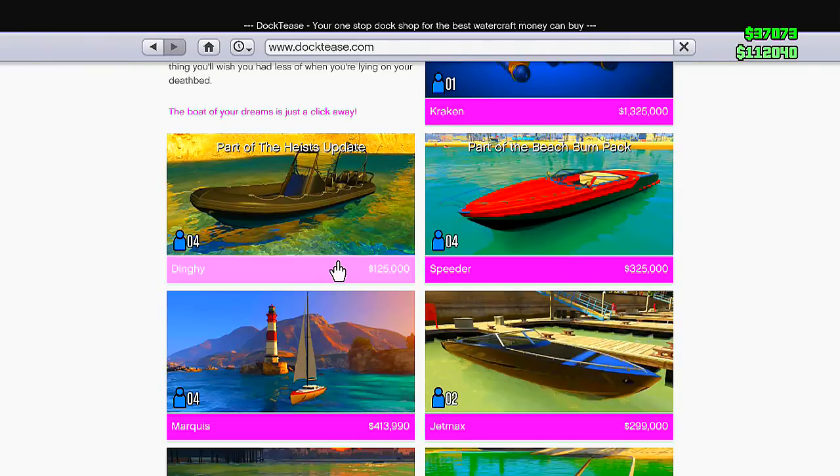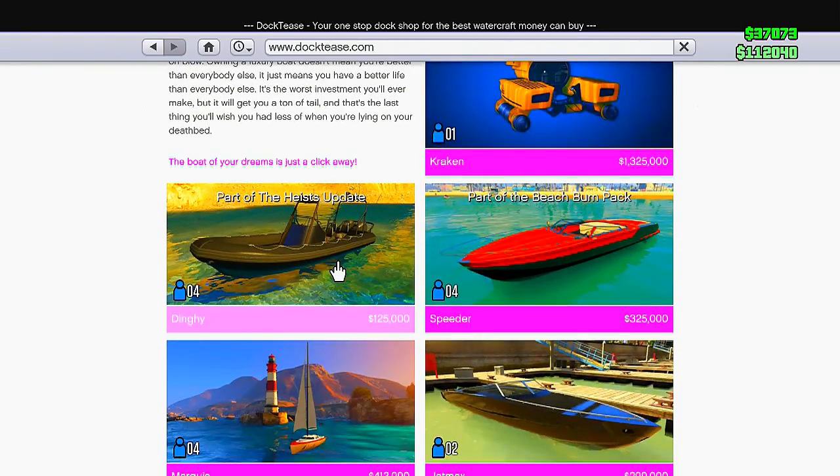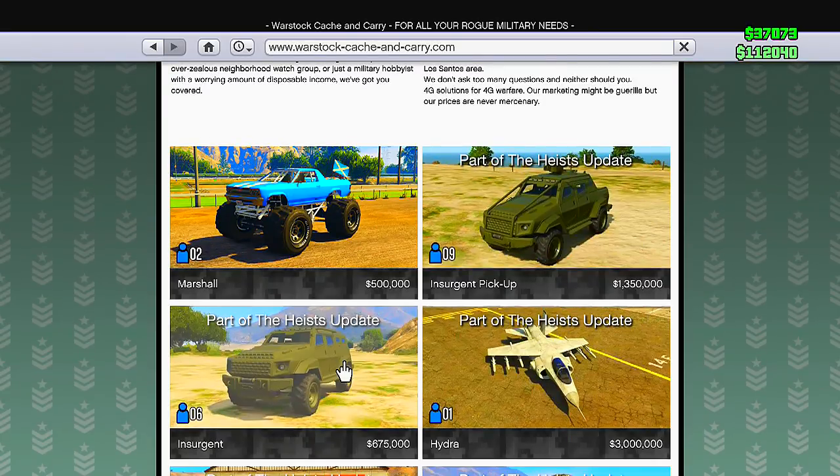The next vehicle is the Dinghy that came out with the heist update — this will run you about $125,000; not that much, but it's just a dinghy. Last but not least we have the Warstock Cache and Carry vehicles. The first is the Insurgent Pickup with armor on it, going to run you about $1,350,000. Next is the Insurgent without armor for about $675,000 — that's a huge difference just for armor on the vehicle.